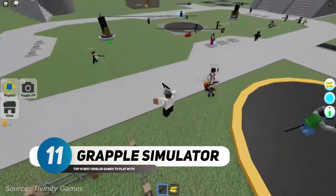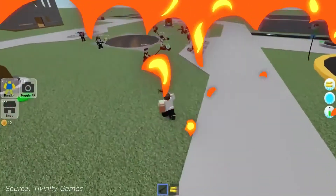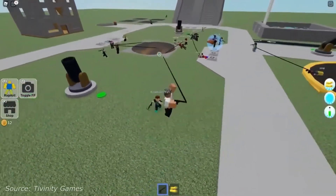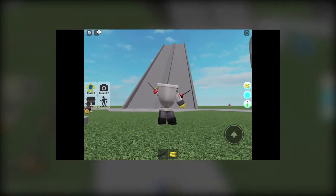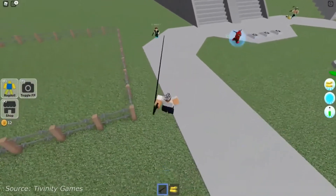Number 11: Grapple Simulator. Although this game is still in beta, this might be one of the most fun games on Roblox. It has no story or premise, but is instead based on grappling other players using a grappling hook. You can then use this to throw them around or just let them go.